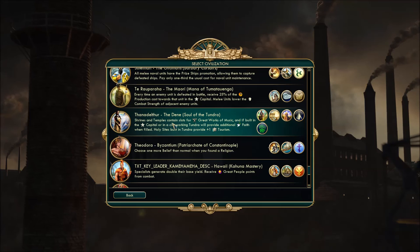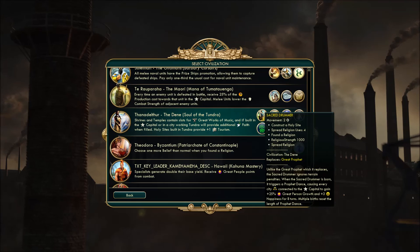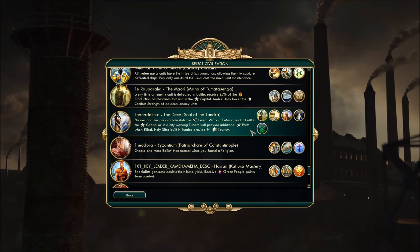Thanadelthur — we've seen her before. I needed a civ that started in the northwest of North America that wasn't the Inuit, because that would be way too far north. We decided on Thanadelthur the Dene. They made an appearance in the North American First Nations free-for-all, so if you want a breakdown of them, take a look at that preview episode. Quick summary: tourism and great music works in the tundra — that's their feel, their vibe. They can also build a pretty cool encampment.